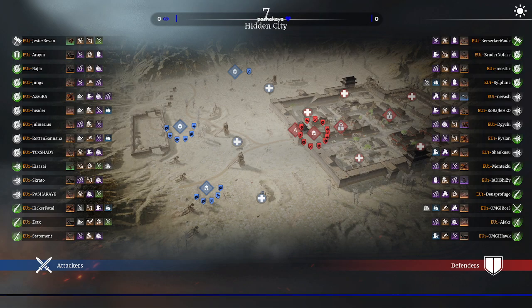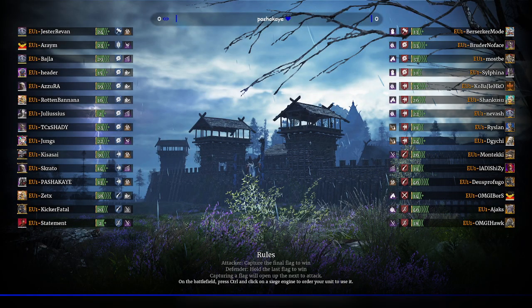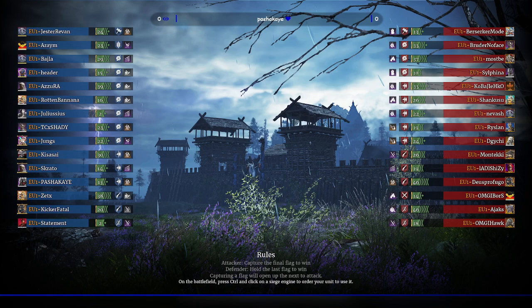Unit-wise there's a decent amount of cavalry for both teams — I'd say the attackers have a little bit more. The defenders have quite a few javelins up and quite a few reapers. I wouldn't be surprised if Rose here actually defend the walls.